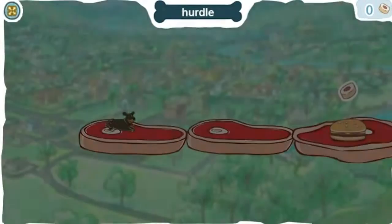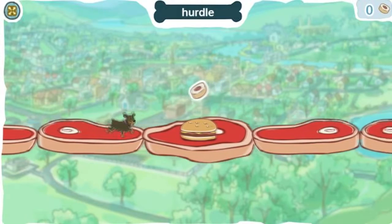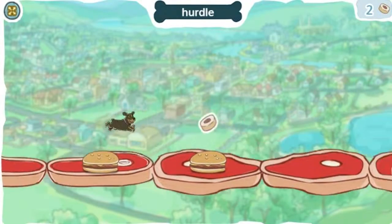Click anywhere to make Lily hurdle. When you hurdle, it means you jump over something that's blocking your way. Help Lily collect all the dog treats.